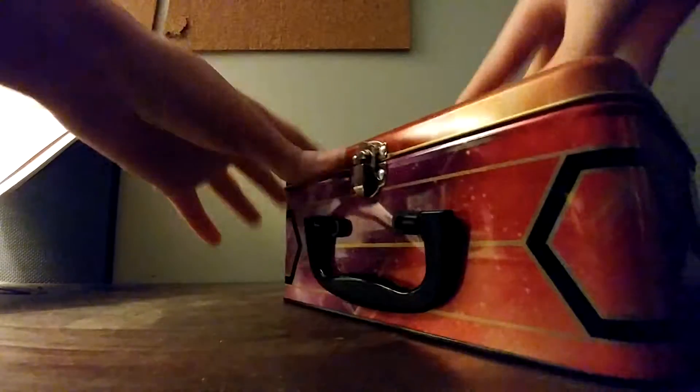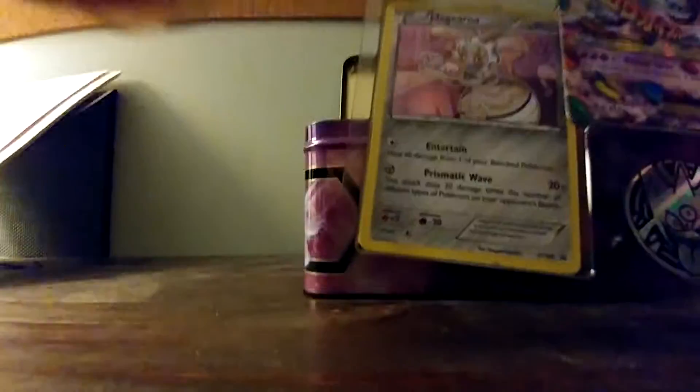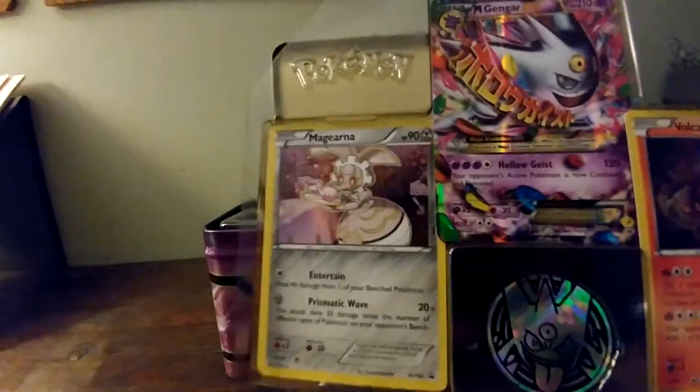So let's just get into this. Move that out of the way. Let's open this. So it turned upside down. This is what it comes with right here — it comes with Mega Game Guy EX, Volcanion, McGeona, and then this cool little thing.